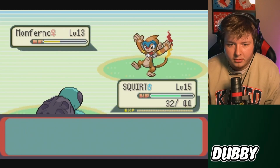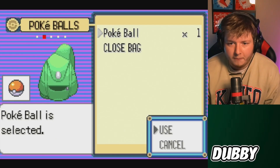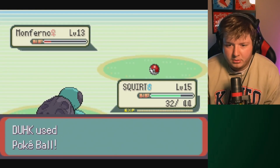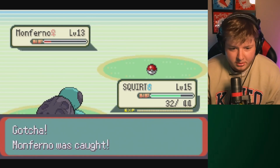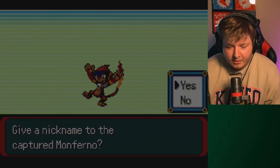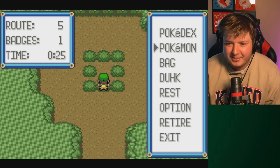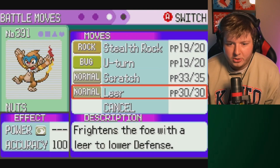He has U-turn and stealth rock. Okay it's in the red - there's nothing more I can do, I just gotta hope. Come on Monferno, join the team! One, two, three - oh baby! Wait, this thing's actually gonna be nuts - stealth rock, U-turn, Monferno. Are you kidding me? We're naming them Nuts. We got Nuts and Squirt on the team - oh that's funny. Oh it's gonna be so sick. Stealth rock, U-turn baby!